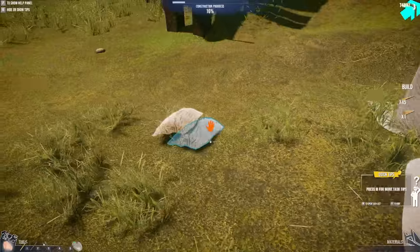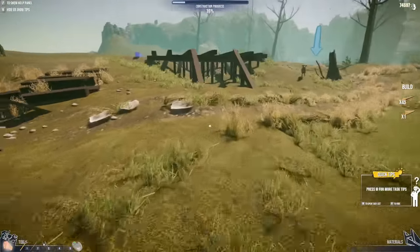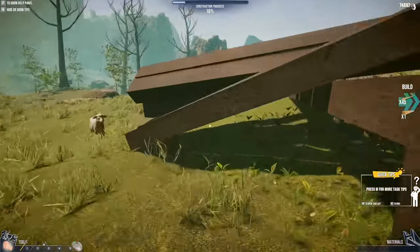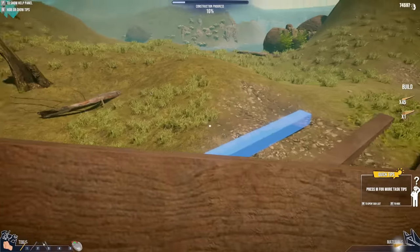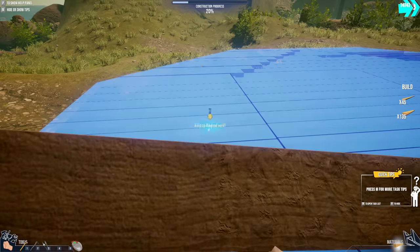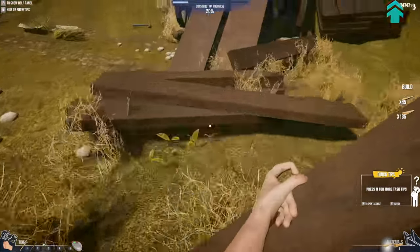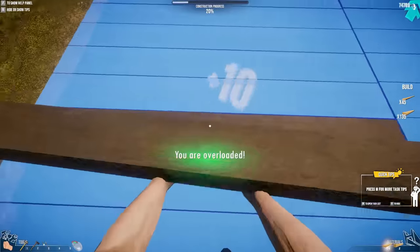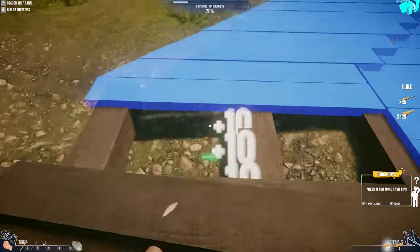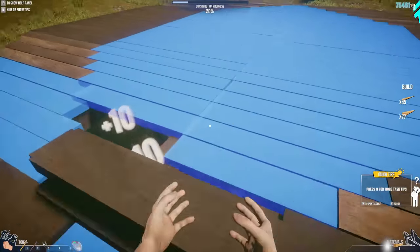I guess we just go boop, boop, and boop, because I'm sure we're gonna need that. Hopefully we don't need the actual wool or the basic stuffs. Take these boards and arrange them in the designated place - these boards are near the wagon. Give me all of you. I can't carry anymore. This is one of those nice things where I can just walk through and hold the button down and it automatically places them. I love that.